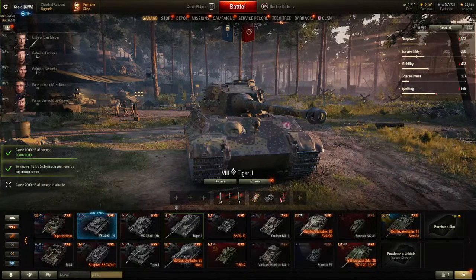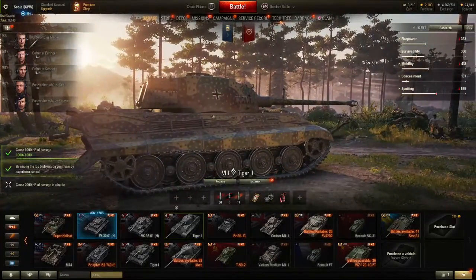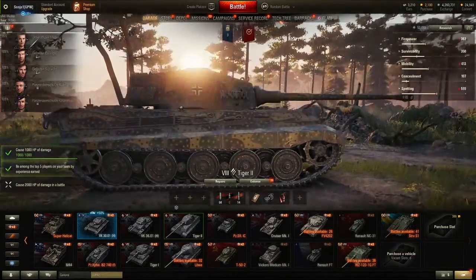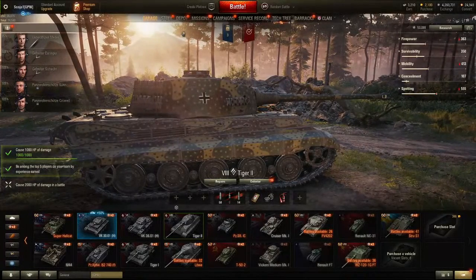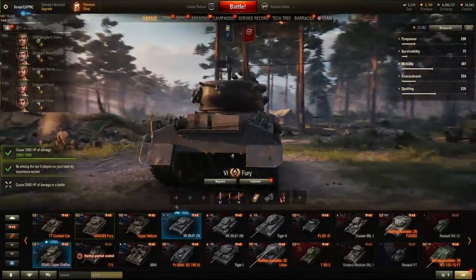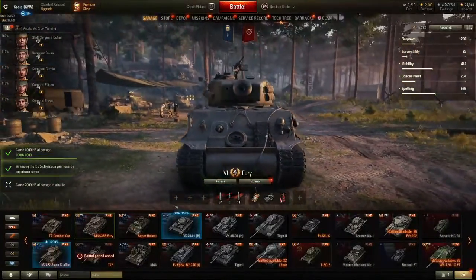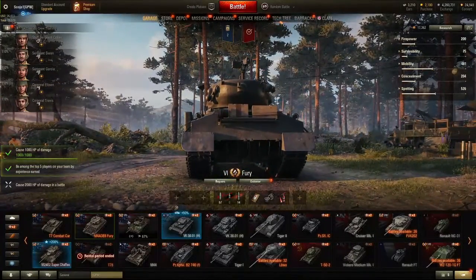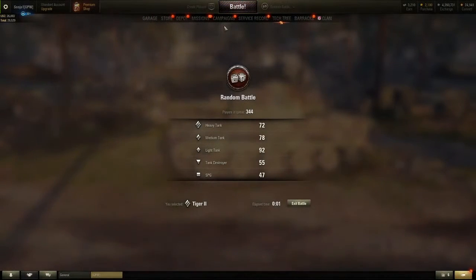Hey, what is going on everybody, welcome back to another video on my channel! Today we are going to be playing World of Tanks. We're going to be playing with the King Tiger, or the Tiger 2, which is a tier 8 German tank. We'll also try and get a little action in with the M4A3 E8 Fury, which is probably my favorite tank ever. Let's get started with the Tiger 2!